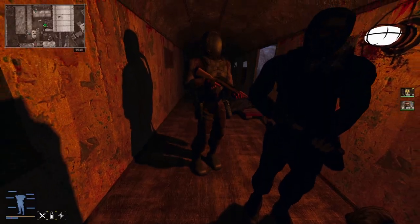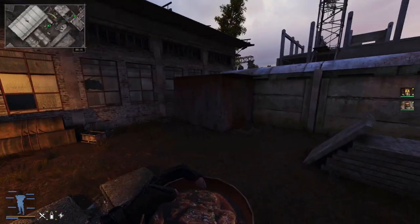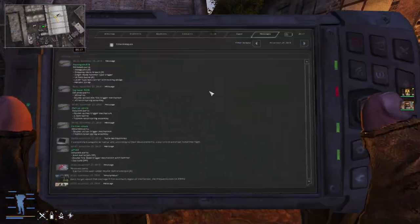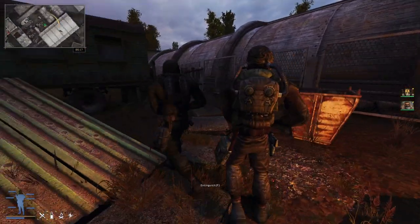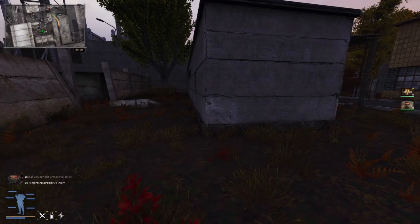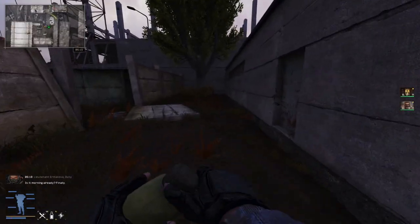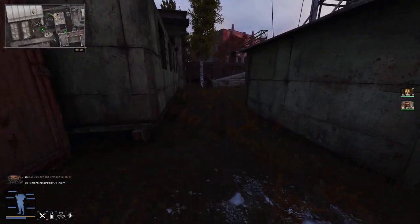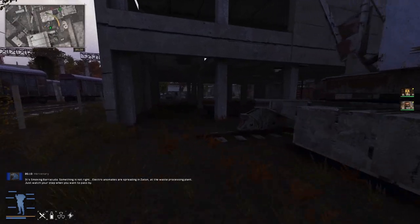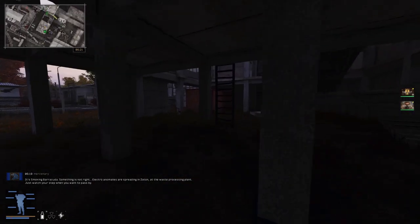Everything is consolidated, we're all good, we can save - everyone's alive. Still need to eat some food. Where are we headed next? I still want to grab that stash but I don't know where it is. This area doesn't seem okay but I don't think I need to go through there. Let's drink some water. I'm checking out the stash over here - I was a little rushed before.